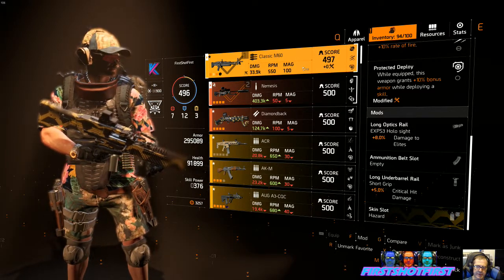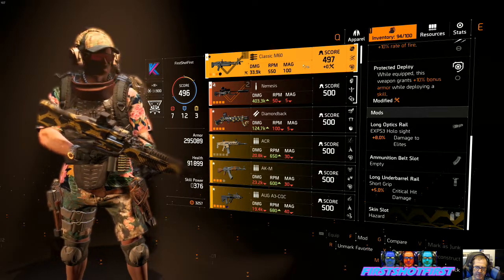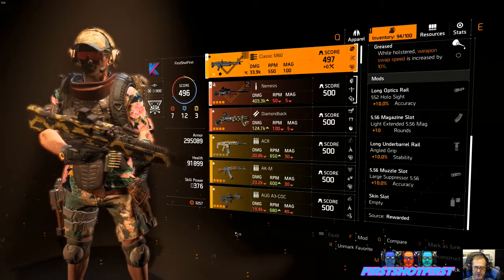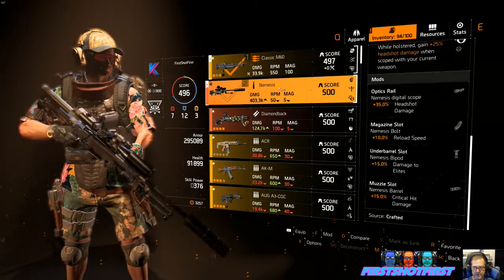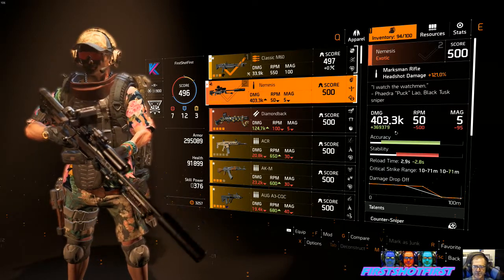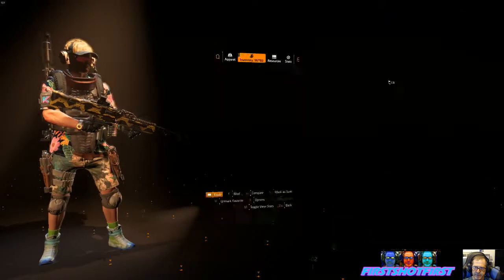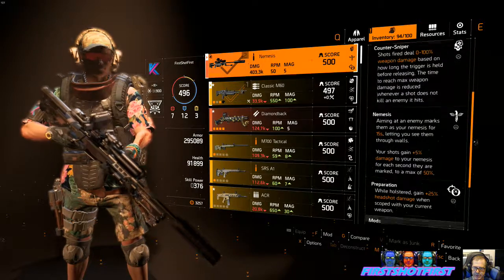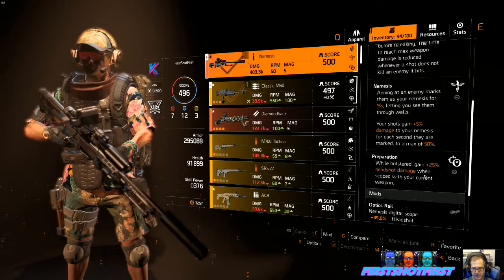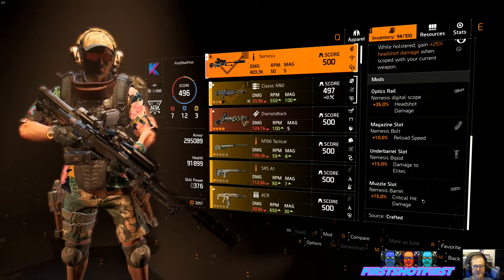I don't use the skills that much — I'm just using the Stim Hive and Chem Healer. I don't have the extra 20 mag or the plus-50 bag. I use the Dodge City holster sometimes for fast reloads. Nemesis right now is just over 400,000, and that gives you the preparation while holstered to gain 25% plus headshot damage when scoped with the current weapon.